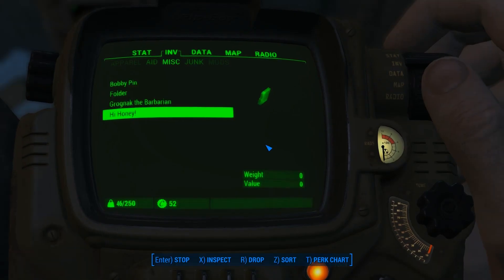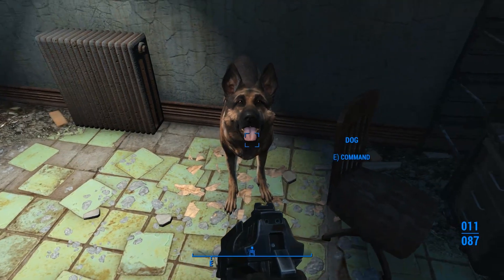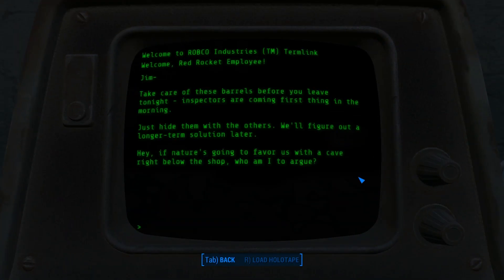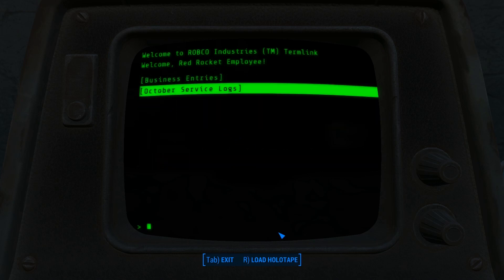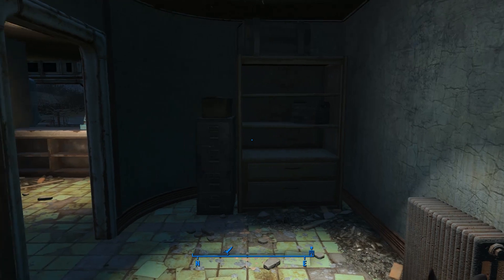Now that we finally played that tape from our wife and we feel terrible — let's check this terminal. Jim, take care of these barrels before you leave tonight. Inspectors are coming first thing in the morning — just hide them with the others. We'll figure out a longer term solution later. If nature is going to favor us with a cave right below the shop, we're made to argue. That's a good piece of information to know. Join or die — that's enigmatic at best.